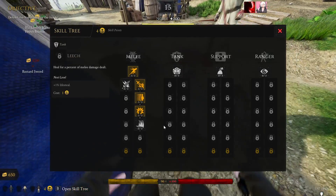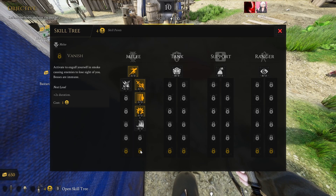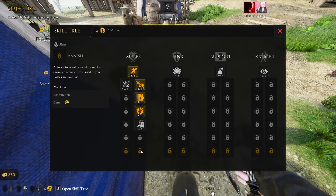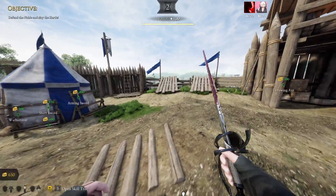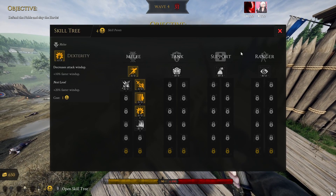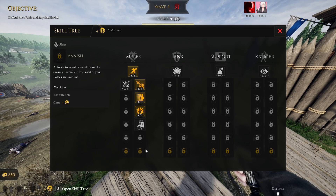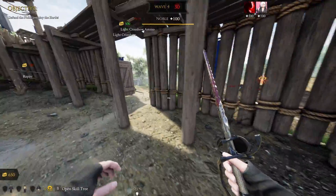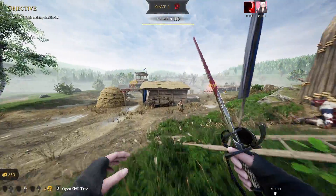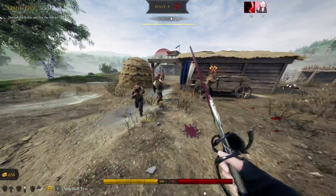After Backstab we have the ultimate - Vanish - which engulfs you in smoke, causing enemies to lose sight of you. This one is totally not needed. With this class you move and attack so fast, and you can dodge everything, so getting cornered should be basically impossible.